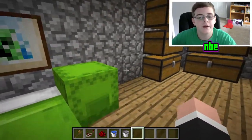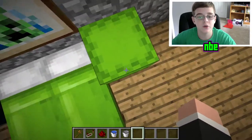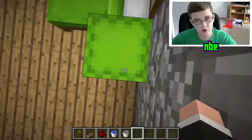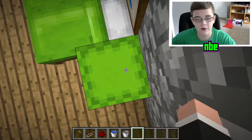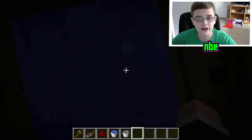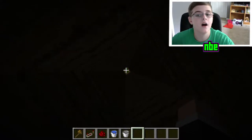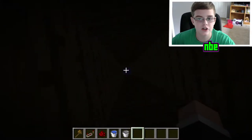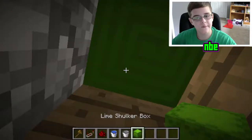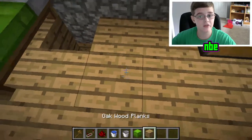We go over to the bed. Next to the bed, we have a shulker box. Most of you do know about this, but if we just look straight down, stand on top of the shulker box, and open it, we will actually fall straight inside whatever you want to put down here. You can just put down a bucket of water down there. That's pretty much all there is to that one.